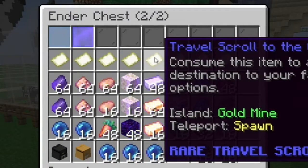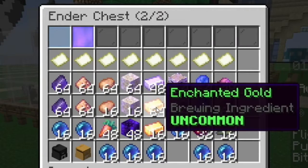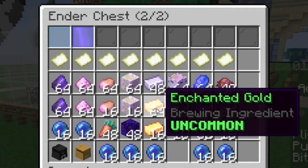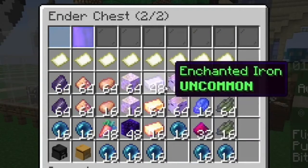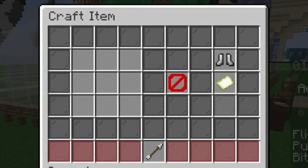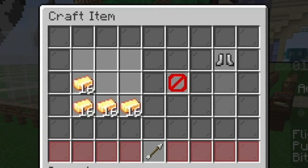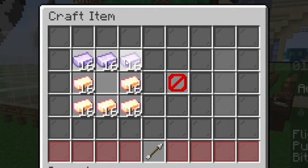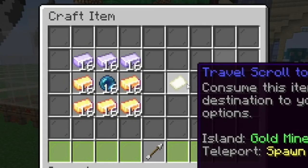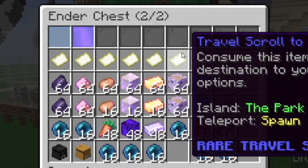Next up is the travel scroll to the Gold Mine. This one is a little less desirable mainly because you need enchanted gold for it, which is also needed for the griffin pet with Diana and the mythical creatures. You need a stack and 16 enchanted gold and 48 enchanted iron. Put 16 along the bottom in an upside-down helmet shape, then 16 enchanted iron across the top, and the enchanted ender pearl in the middle. There you go — travel scroll to the Gold Mine.